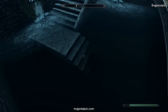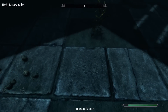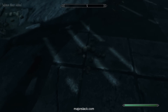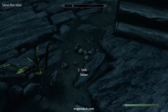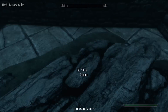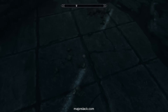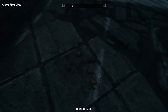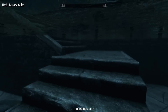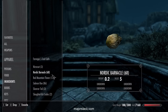Just jump in the pool and there's eight right here: one, two, three, four — I should be doing this in the light, my apologies — five. Look for the stairs. Six, seven, and up on the wall — eight. There we go. So we're up to 68. Next: Lake Illinalta. Let's go out to the Guardian Stones.